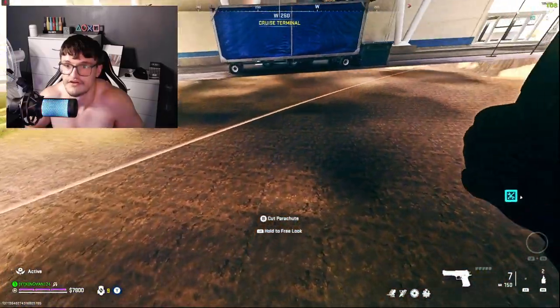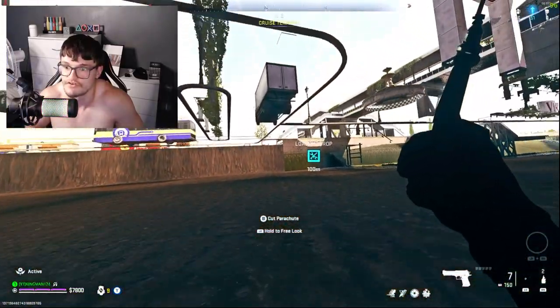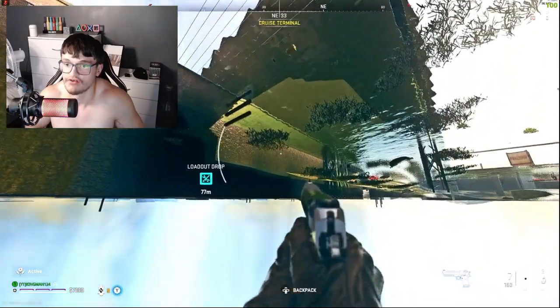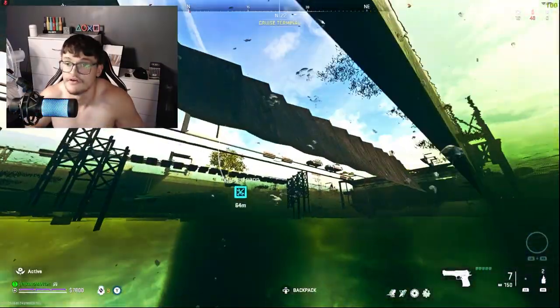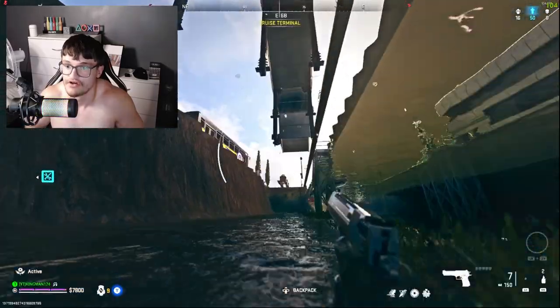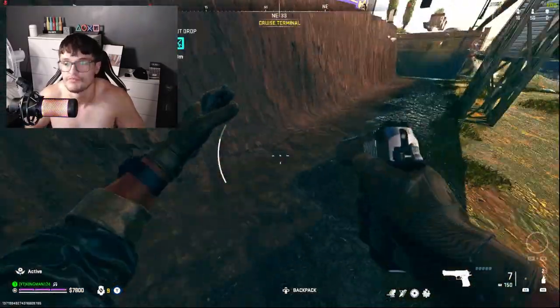But if you want to go underneath the map to the water, you just got to parachute down here. And you can literally just find the nearest water source, which is over here. And you could then swim wherever you want underneath the map. So you've got a two-in-one glitch, as you see right here. All you've got to do is follow the water around the map and you'll be completely fine.